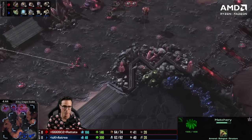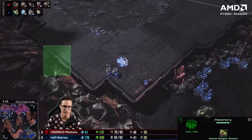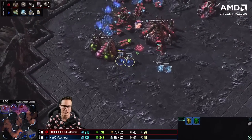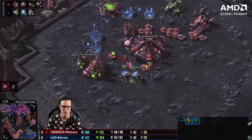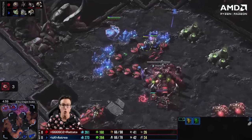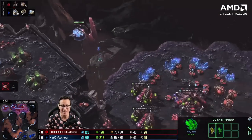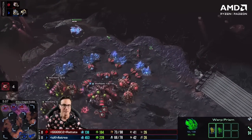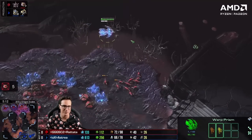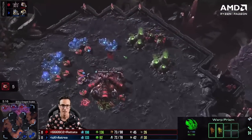Unfortunately, Rattata's Overlords aren't in the right position — he's got four or five on the right side when he should have had some over here. This is a big mistake; a lot of players aren't used to the new maps and are being lax with Overlord placement. The Adept shades in, and the Prism picks up two workers, then goes for the third base as well. Astraea grabs five drones in total, causing chaos. Not to mention the missed Injects on the Natural going down right now — really good for Astraea.